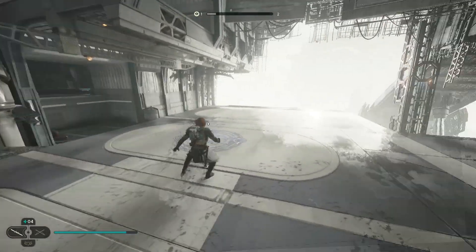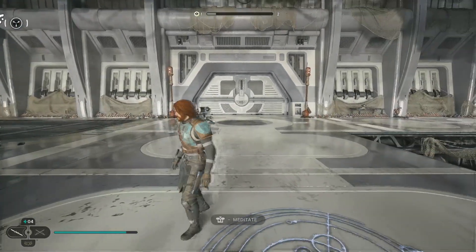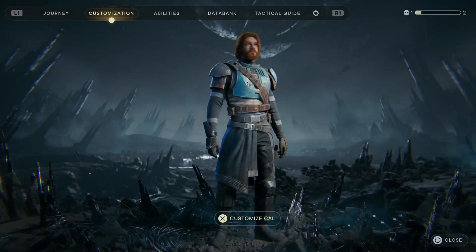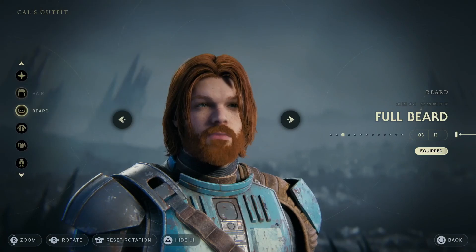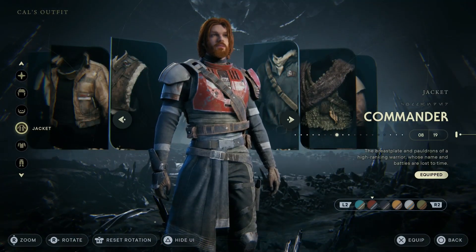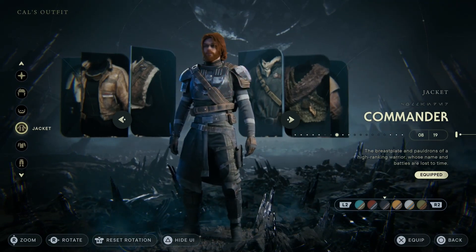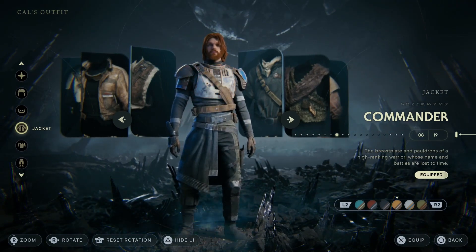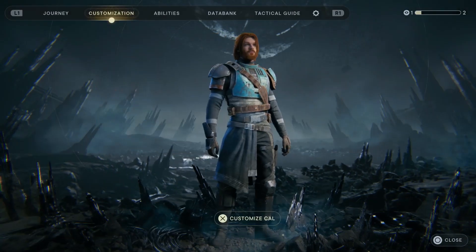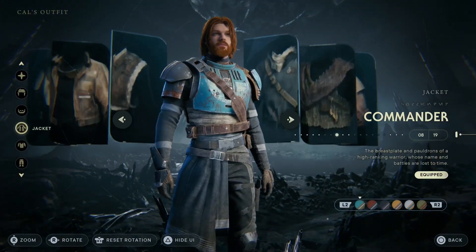So here's the Commander armor — the chest piece with the breastplate and pauldrons. This is the red color, which doesn't look too bad. You've also got black, yellow, white, and green. They all look pretty good. I kind of think I might go with the blue one.